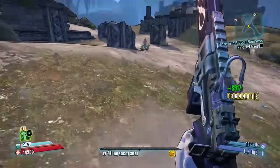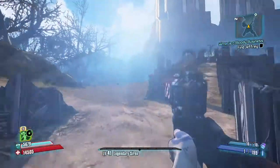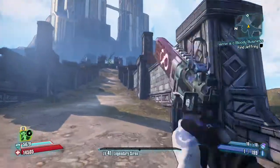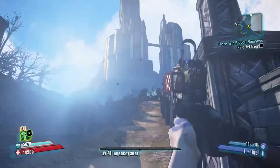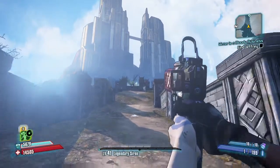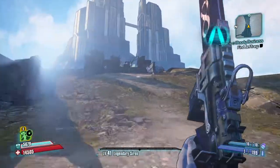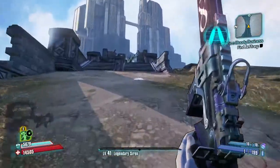My first playthroughs were with Zero but I'm having way more fun with Maya — she's the siren character. Okay so you can see right there — that's the invisible gate.